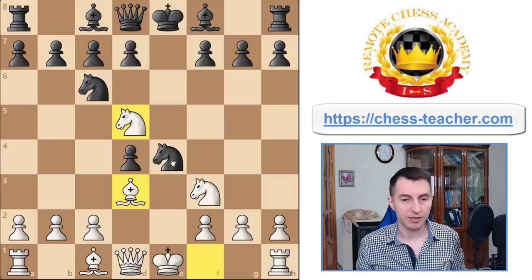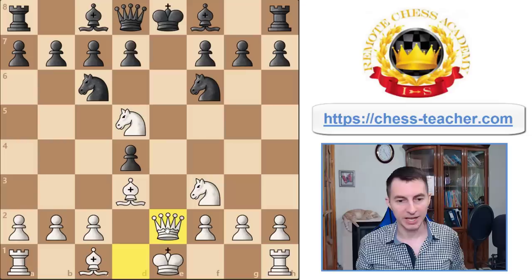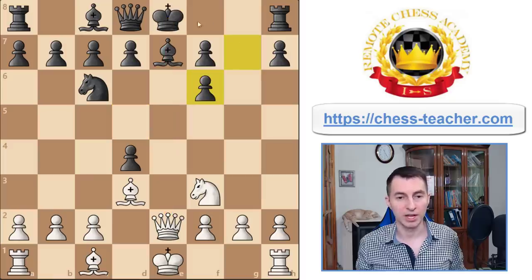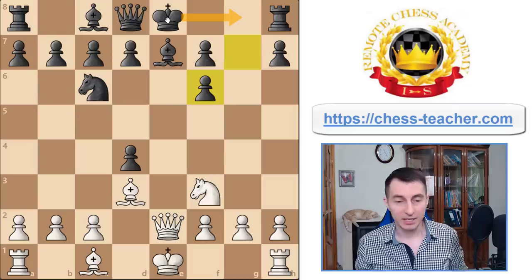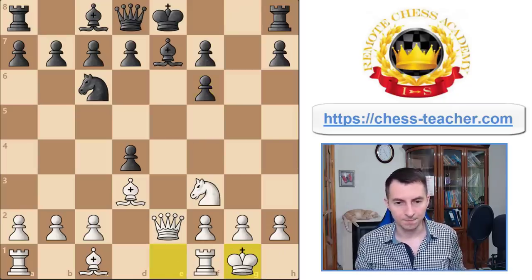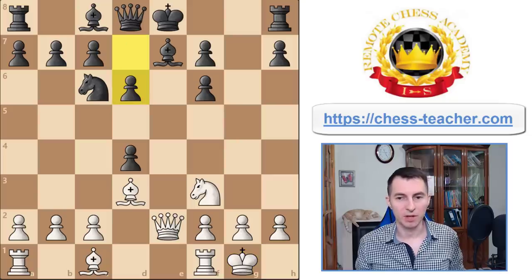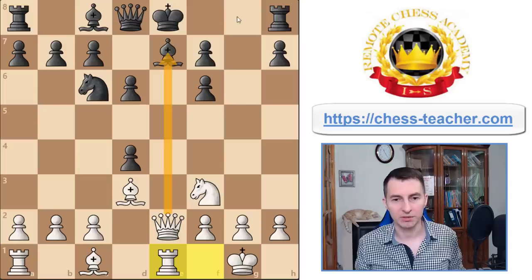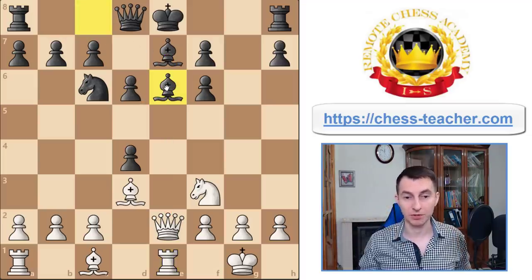Bd3 attacks the knight and it's going to come back — that's usually the main line. Now play Qe2, taking advantage of this annoying knight: as soon as they cover the king you can take on f6, and because the bishop is pinned they can't move it, so they have to break up their pawn structure and the king becomes a long-term target. It can't safely castle kingside, it's equally dangerous in the middle. You castle, then black will play d6 to develop the light-squared bishop, and you play Re1 putting more pressure along the e-file.